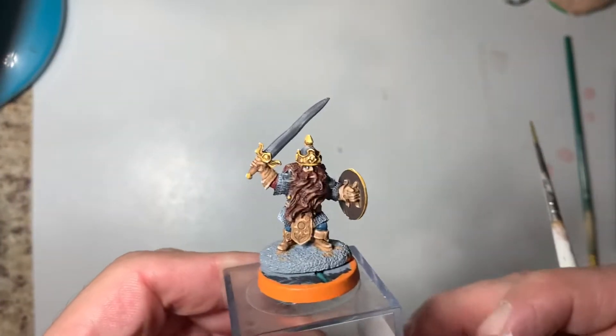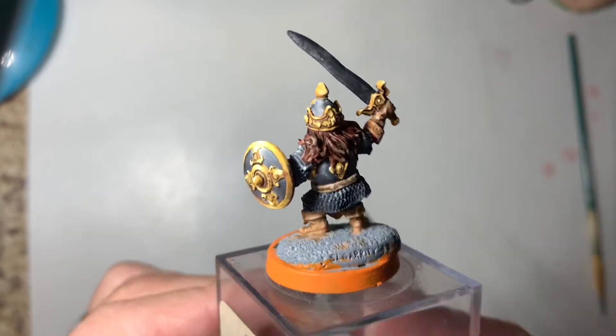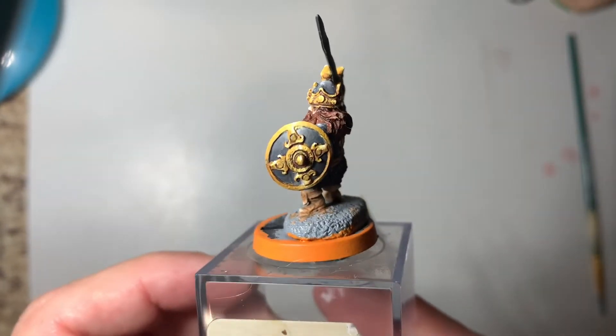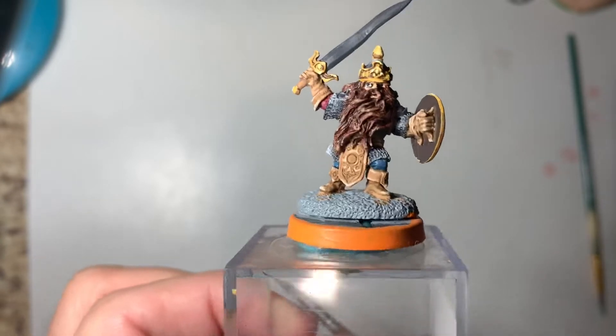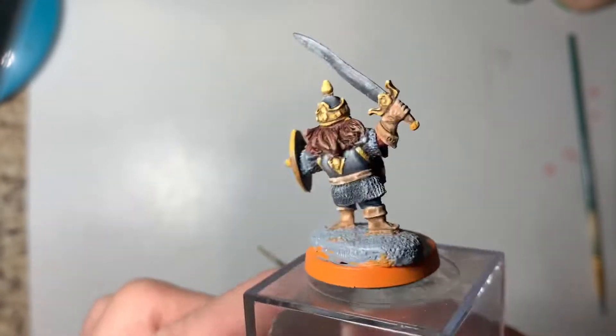As we near completion of painting Dave, our party's fighter dwarf, we've got just a couple things to do: details on the shield, that loincloth and boots, and finish the blade of the sword.